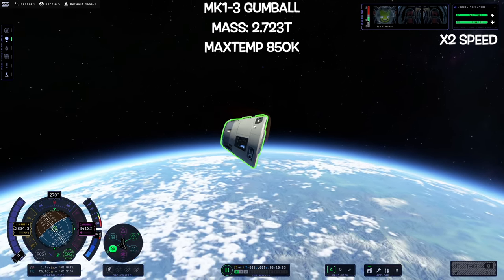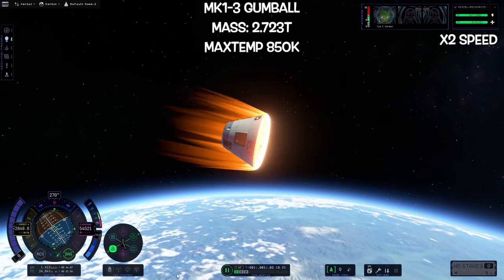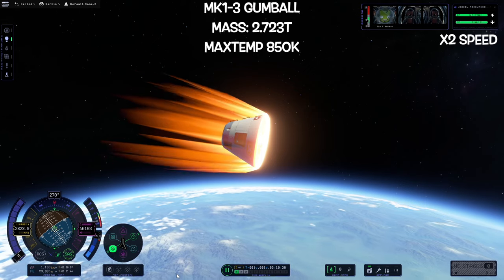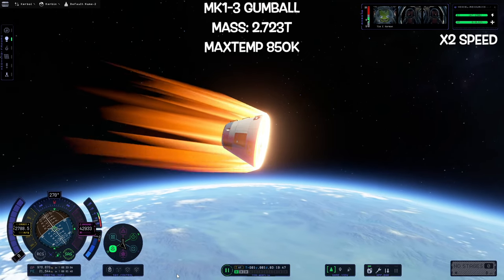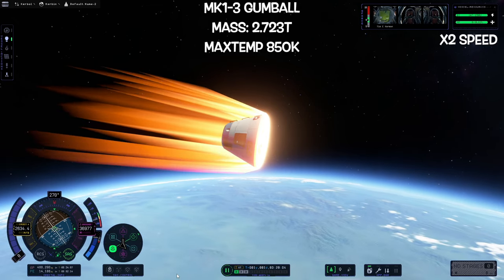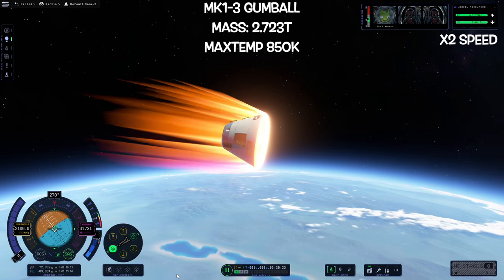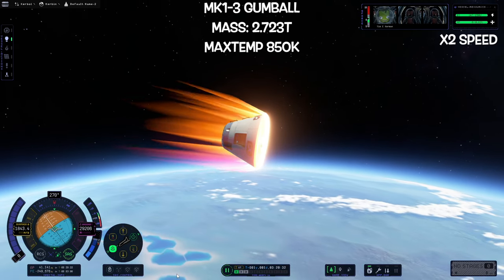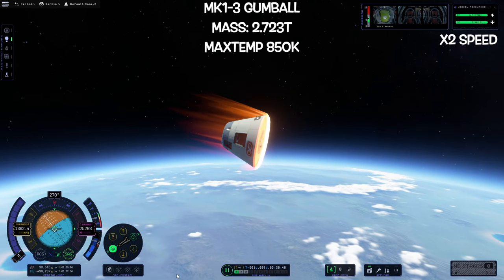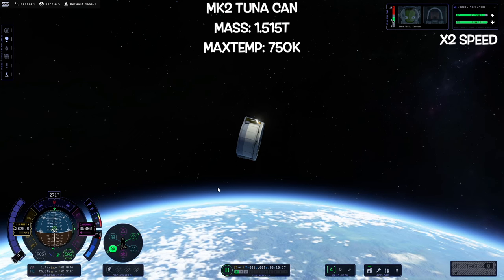Now I start grabbing parts I figured would survive re-entry based specifically on their mass value. This is the three-seat command module — much larger, much heavier — no heat shield whatsoever. I plow it through on the exact same trajectory angle we've been using. Throughout the entire re-entry, in the back of my head I kept expecting the heat indicator to come up at any moment. But we get to 1600, 1500, 1400 meters per second — now below our threshold — and we're still alive. No heat bar whatsoever.